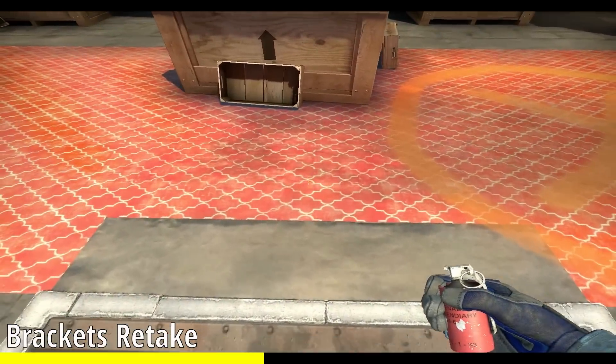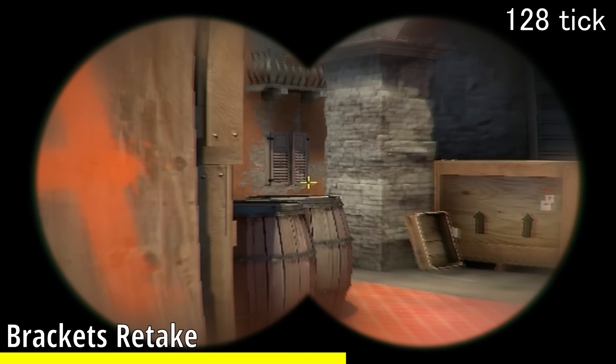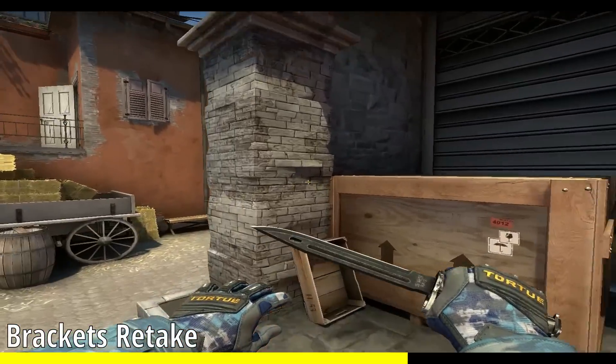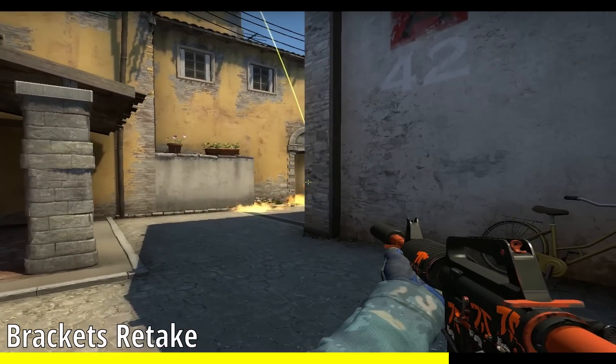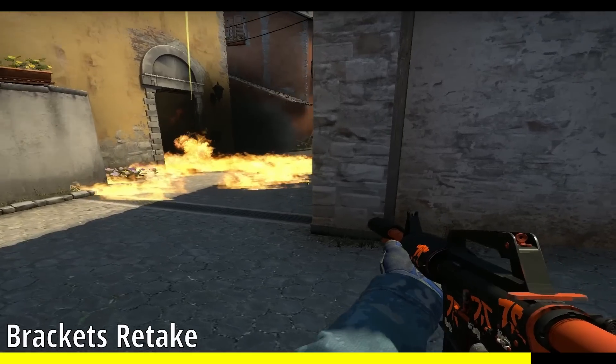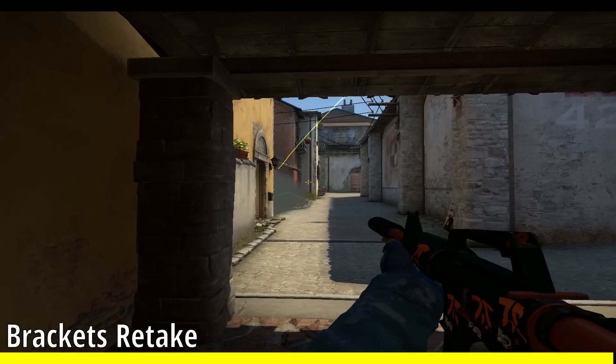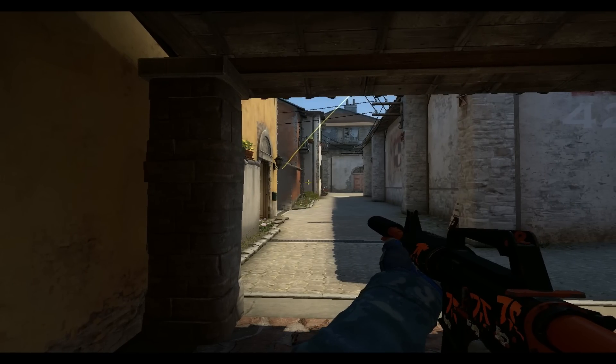You can then come onto the top of these stairs here, look at the bottom right of this window, and take a good running step throw. What it'll do is bleed into the boiler position so no one can peek you there, and nobody can push short either. So you can actually just actively challenge towards brackets. These are two good ways to deal with brackets aggression and have way more comfortability when it comes to the A-site.